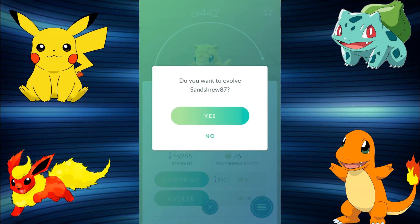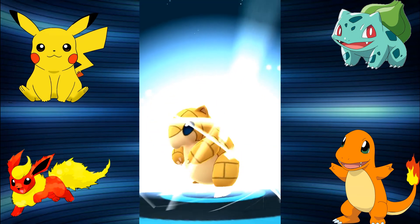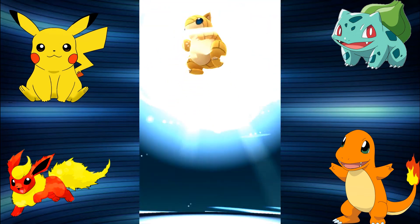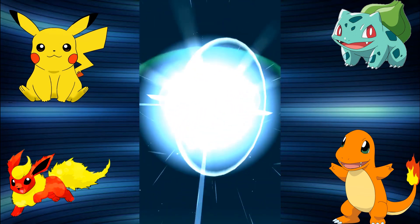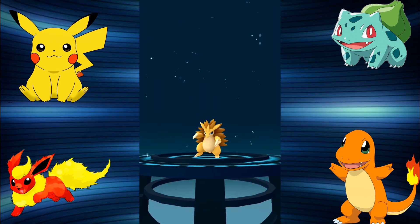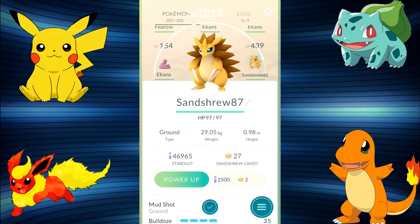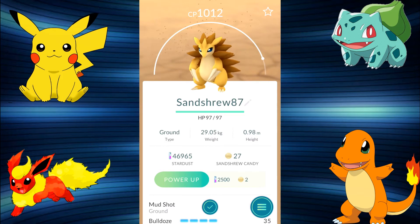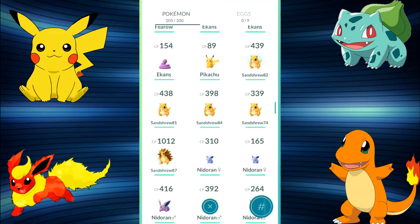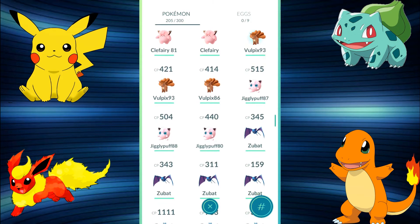Boom — evolving! That was a really good animation. The evolution of Sandshrew — you look like a hedgehog with attitude! You are a 1,000 CP Pokemon — we like that very much. Next up is Jigglypuff. I've assessed the IVs and our highest CP is not the highest IV — we have an 88% Jigglypuff at 504 CP and an 87% at 515 CP, so we're going for the 88% because that will give us the strongest Wigglytuff.